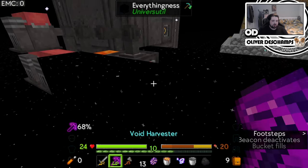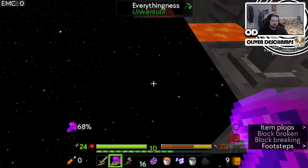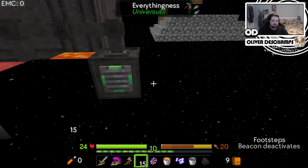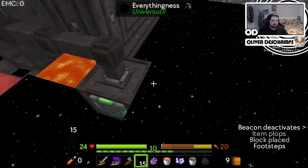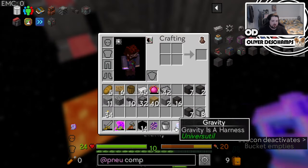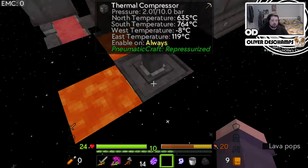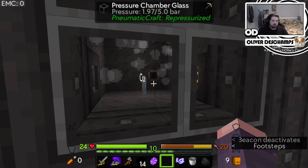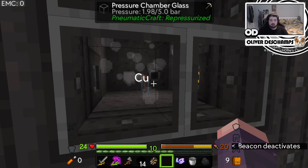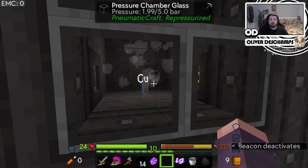So we need to actually do this one second. Swap this to be like so, so that we put the everythingness block here. And then we can do this, this, this, and we do this. And now — no problems, there we go. And this should be producing now. We're almost at two bars. 1.98... 1.99... It's about to happen. Two bars.